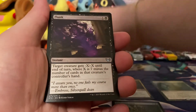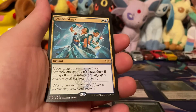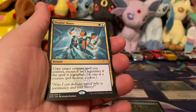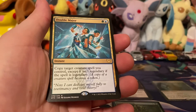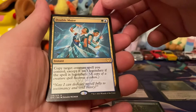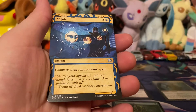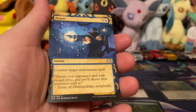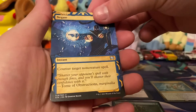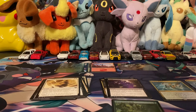This has been a great pack — just right off the bat. And then here's our rare. That's a good two-color card, but I don't have that kind of deck. Negate — decent card to have. And that was it. So that was a good pack, those are some good cards.